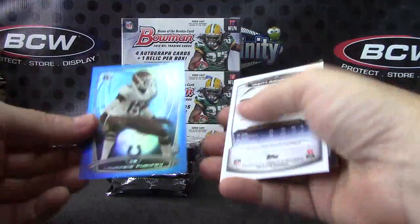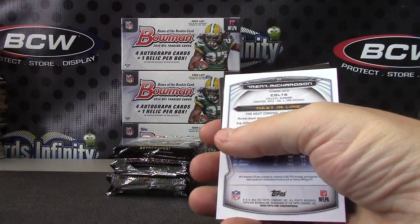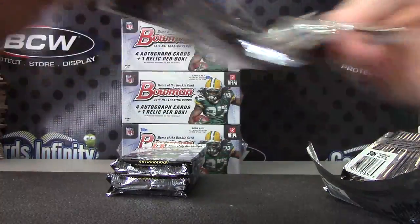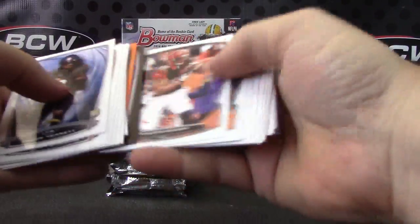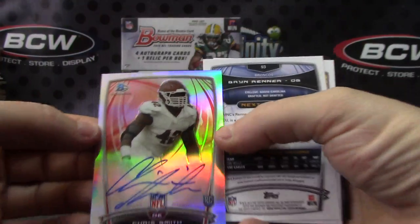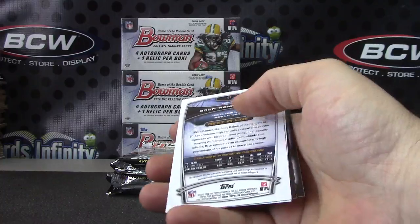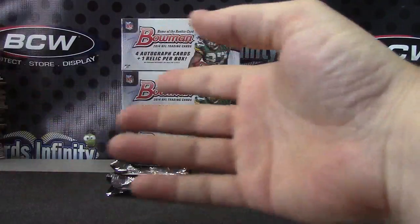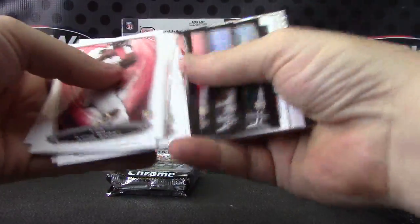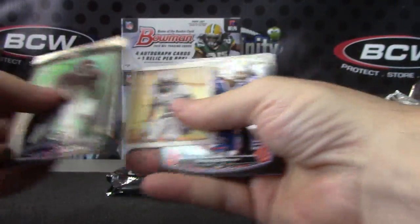Ajay is your die cut. I'm not sure how you say his name, but Purifoy — that one's the blue to 299. And base. Dante Moncrief. Chris Smith autograph. Just base.